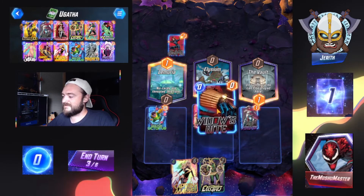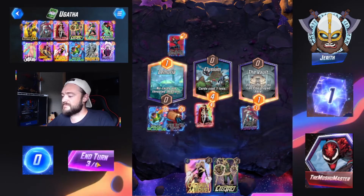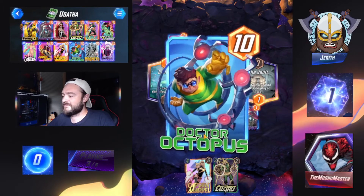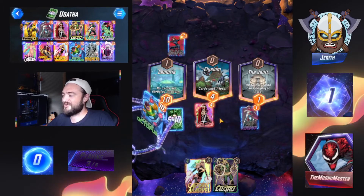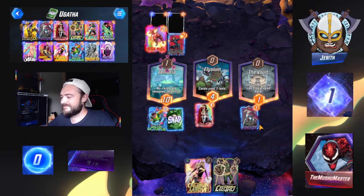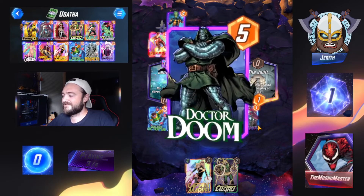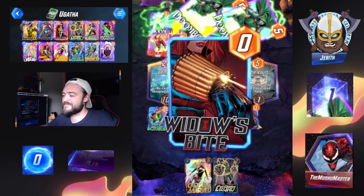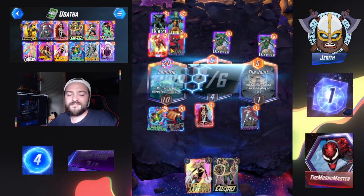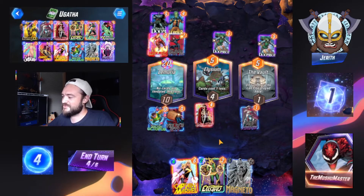So we're going to do something like this. Actually, I want to play the Widow's Bite with Doc Ock. Doc Ock, pull them on out — what do we got? Iron Man. Leader. Dr. Doom. So we need to beat 10 power over here, which doesn't seem too shabby.